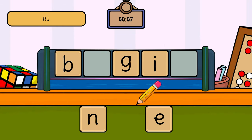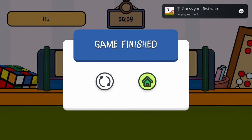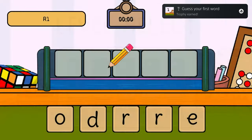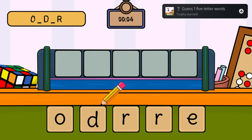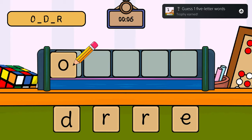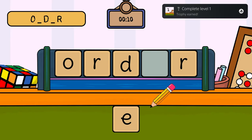Right at the start, you've got a kids option in the menu, which lets you reveal one letter at a time by pressing R1. But realistically, you're just figuring out what the word is from some jumbled-up letters. So if you're older than, say, 8, you won't really need it.